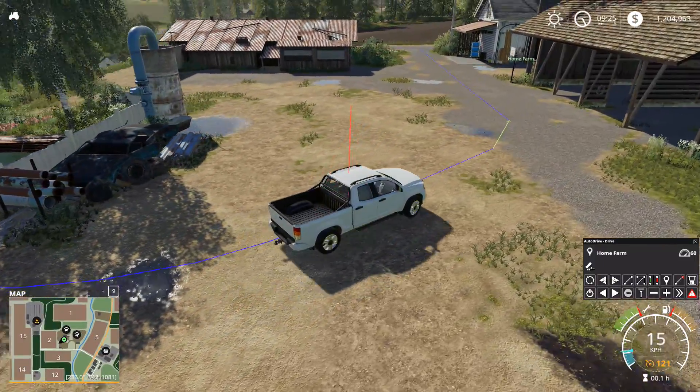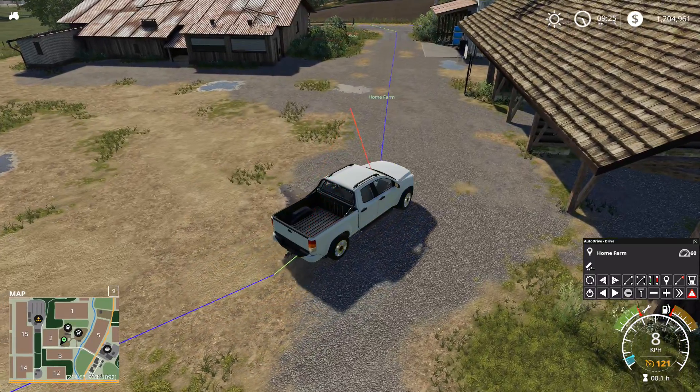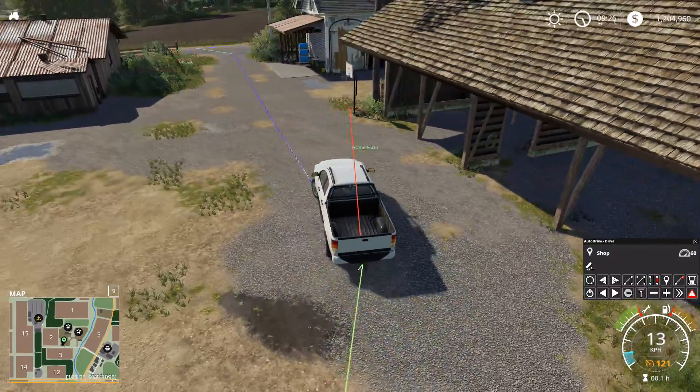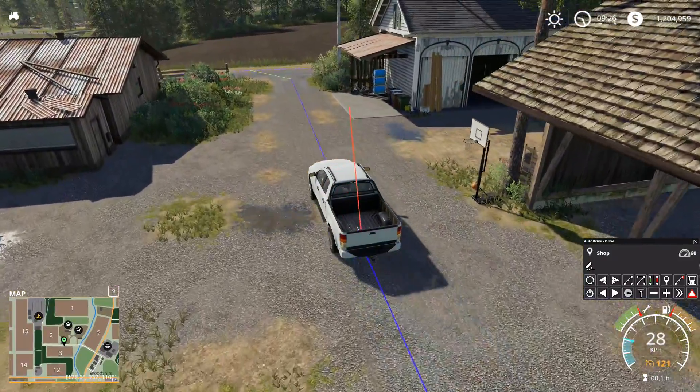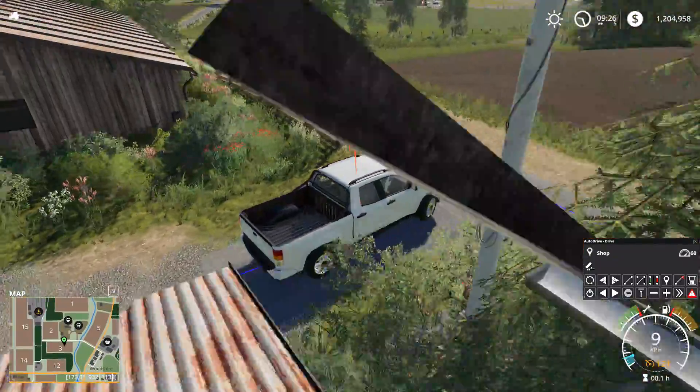So here we go, I'm at the home farm now. Excellent. That's going to stop right there as it reaches the home farm. Let's say I want to go back to the shop. So now it's going to head back to the shop. So that's how you create a course for a modded map in the auto drive mod.